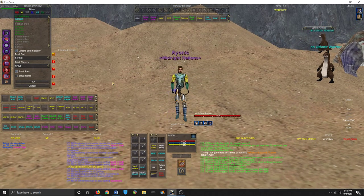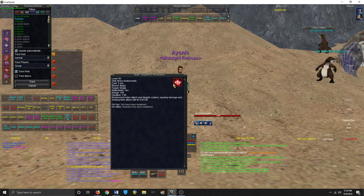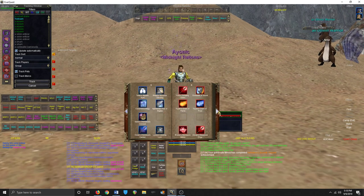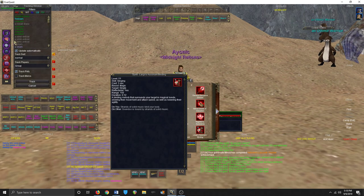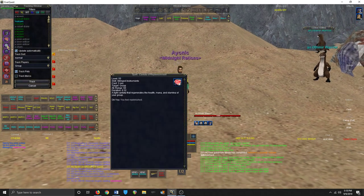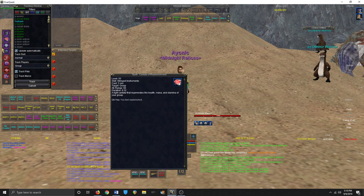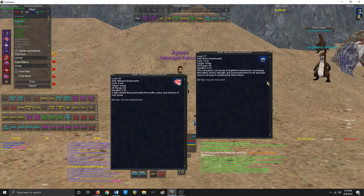What you play in a group depends on the scenario — specifically whether you need to run far for pulls. The bread and butter songs are Ink Slitches Assonance for an attack speed slow; if you don't have that, Largo's Assonant Binding works but you'll have to sacrifice another song. You'll also definitely want Cantata of Replenishment for HP and mana, and McFaxius Rousing Rondo for haste with a damage shield.